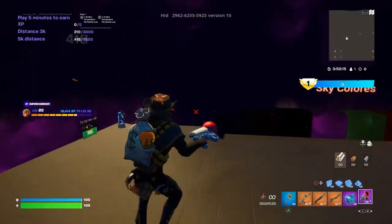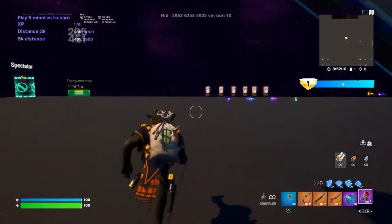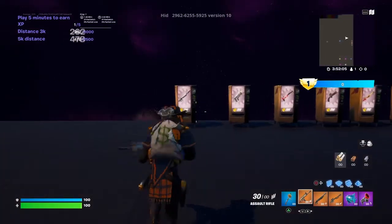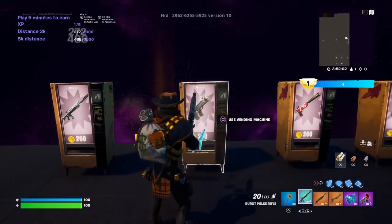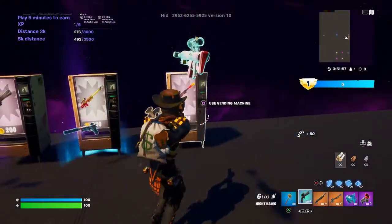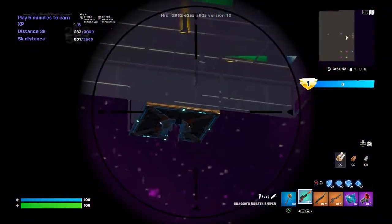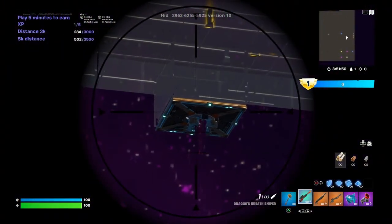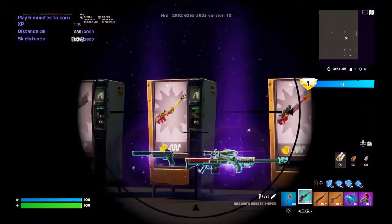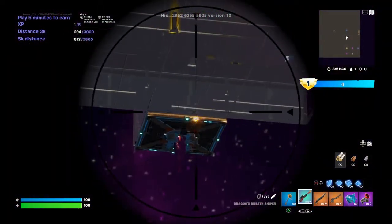The next XP glitch — we are going to go over here to the vending machines and you're going to want to buy every gun there is. You don't have to hold it, just buy every gun. Make sure you have the dragon's breath sniper. You're going to want to snipe this little box right there underneath that floaty thing and then set it on fire. Make sure you snipe this twice just to be sure.